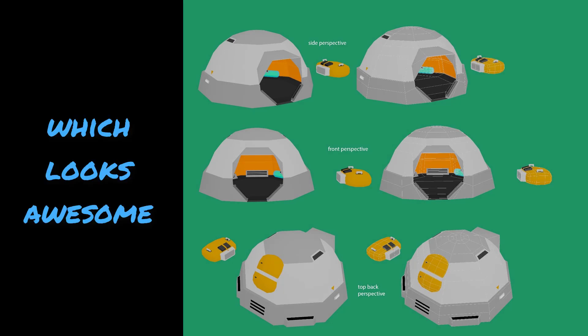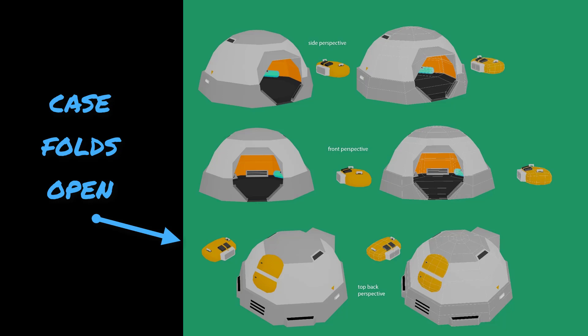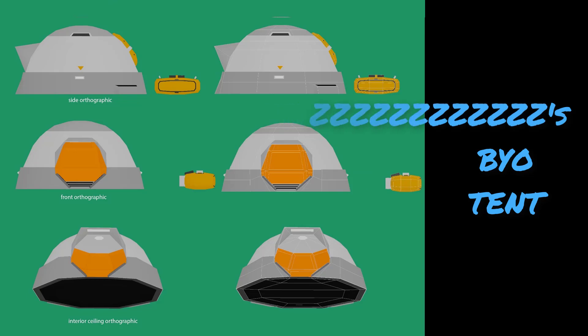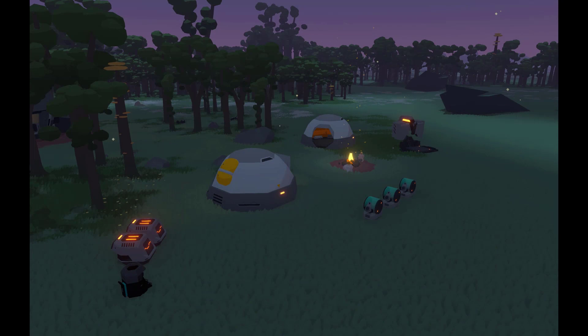We're not sure whether they actually have to gather materials to build it, but it looks like the tent comes in a suitcase. Here you can see a couple of examples, different perspectives. Maybe this suitcase is on the seed pod — seedlings will land with it available to them, and at least they have some shelter and some place to sleep. Let's call this screenshot camp one. Here you can see two tents, so potentially four seedlings per tent, or maybe a whole family can sleep there.